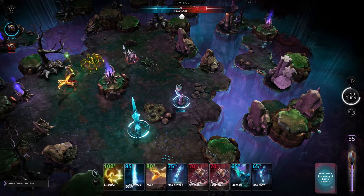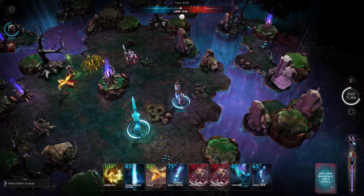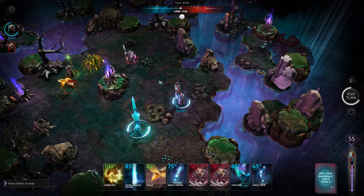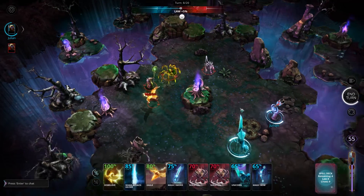In the bottom right hand corner of the screen there is a gem shaped icon with a number. This is the number of mana points that your wizard has. You gain mana points from failed spell casts, from killing enemy creatures and enemy wizards, and also from collecting the mana sprites that can be found around the battlefield.